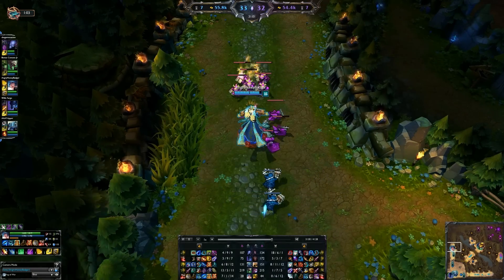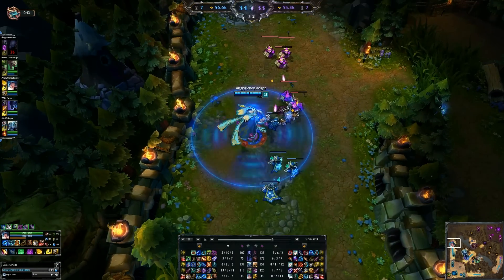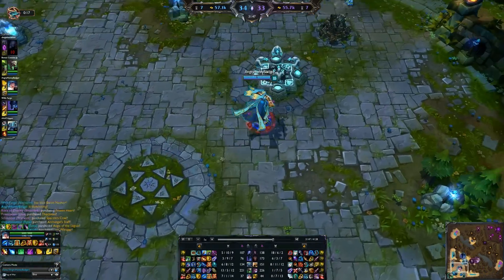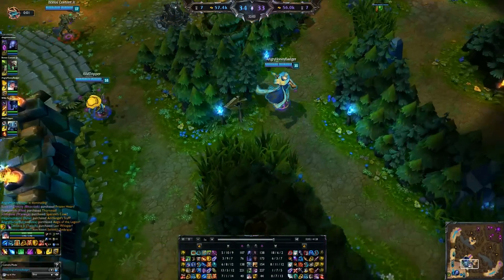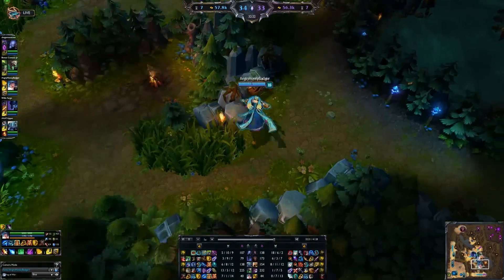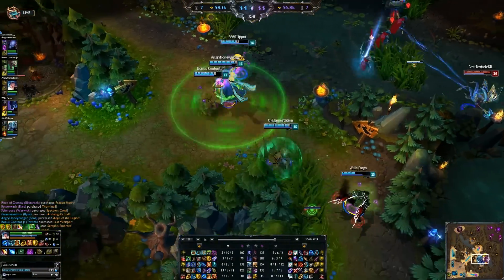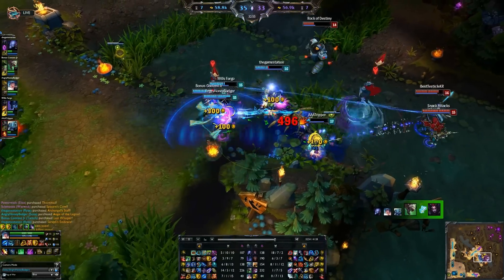Next we're going to pick up the Aegis of Legion, which we just finished, and that will build into the Locket of the Iron Solari, granting even more auras and all that fun stuff. We are an aura machine and a standard attack passive damage machine, which is super fun. You can probably almost solo certain people as a support this way, though you're going to be still very squishy — which is a good transition into pros and cons for Sona.